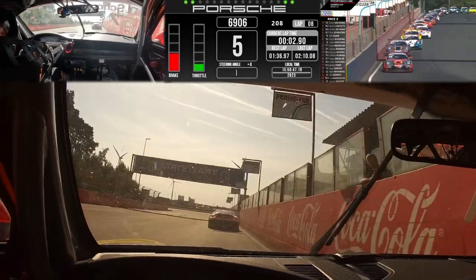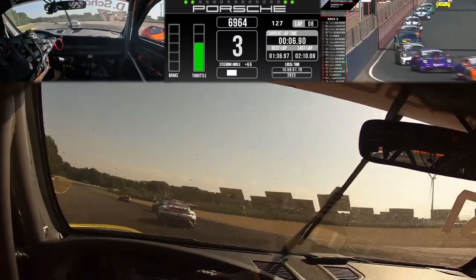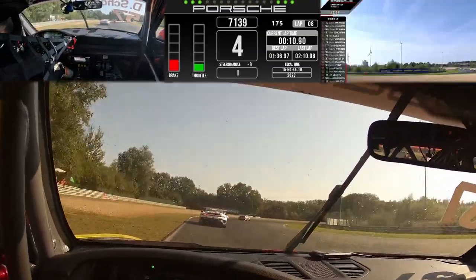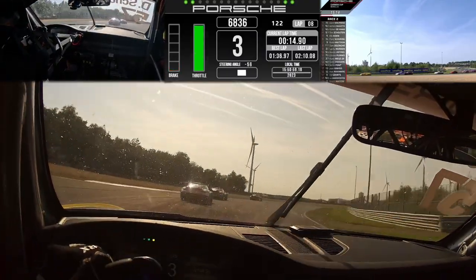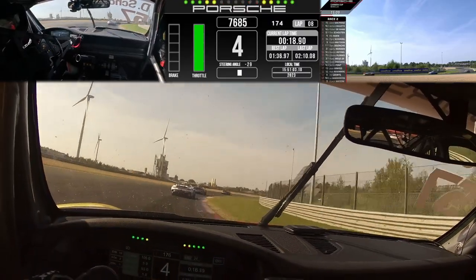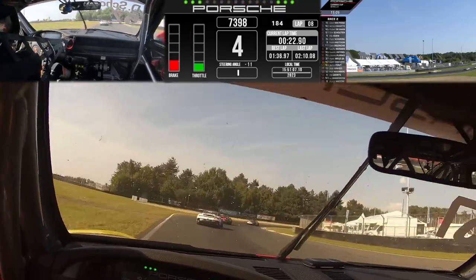Glenn Van Parijs leads them across the line again with Bertrand Baguette in second place. Robert De Haan will not hang around here — we saw what he was like earlier off the restarts. Everyone making it a great and tidy start. What a noise — it certainly gets the blood pumping. Down the inside, a lovely move by the number 16 machine of Fluke Schurig — he sends a move on Rick Cohen in the number 9 car. Does he make it work? No, he does not.